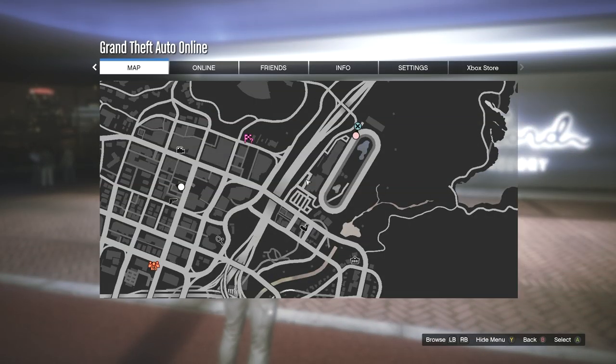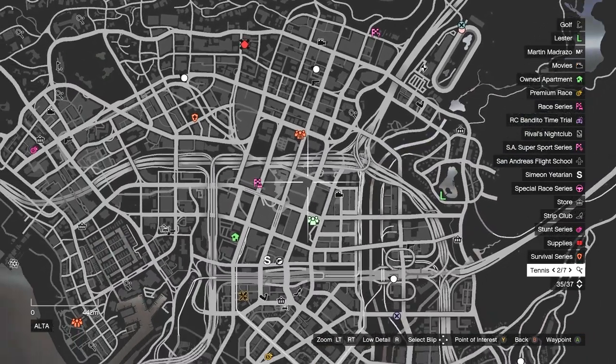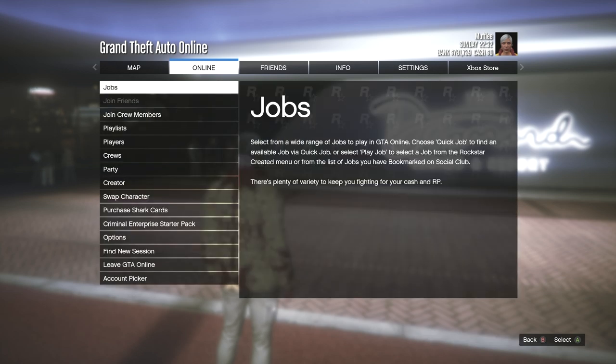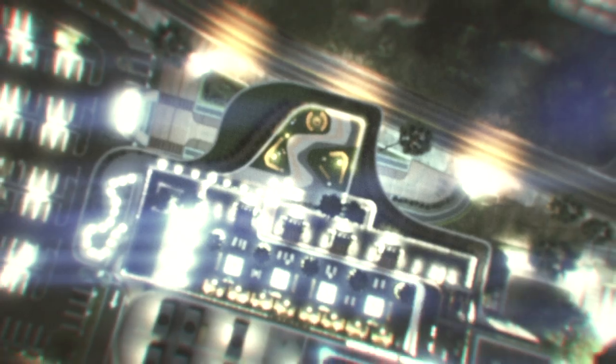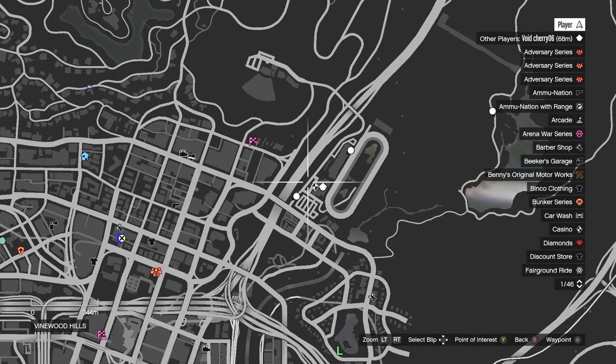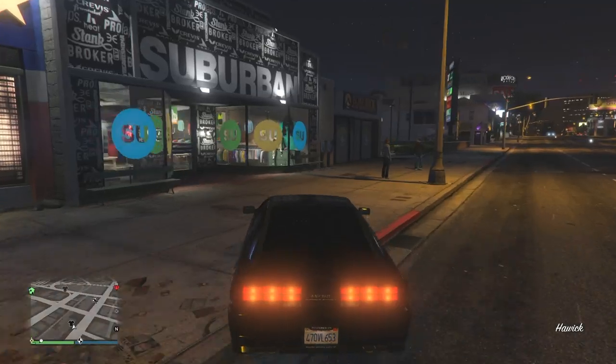Open up your menu and look at the map. Sometimes the clothing stores glitch out — if this has happened to you, just go back to online and find a new session. Eventually you'll load back in and, once you open your menu, you should see the clothing stores back on the map.